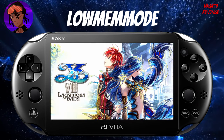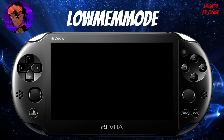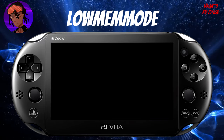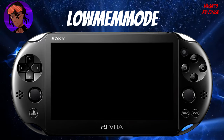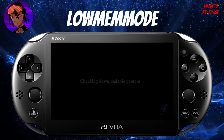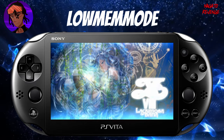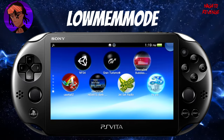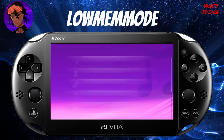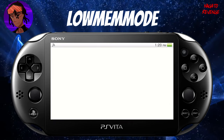With plugins verified, let's open Ys VIII. If you still have issues running system applications, the plugin likely hasn't installed successfully. I'll wait for the main menu and then try to load some system apps. Previously I couldn't use the music app or trophy app — now let's test. We're at the main menu with the game running. Let's open the music app — and voilà, it works!